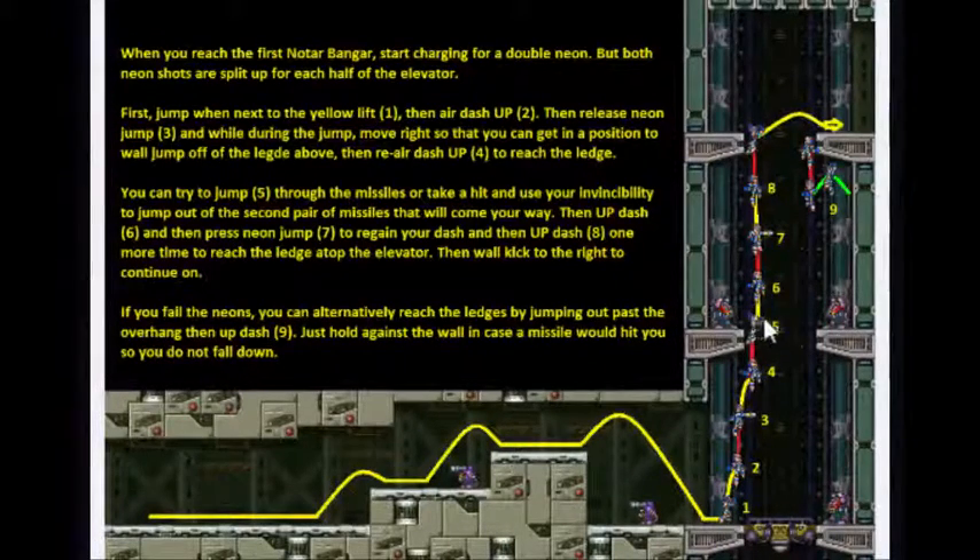Most of the time you'll get hit by a missile. And hopefully, if you do get hit, you land right in here so you can just jump, up dash, and then do your last neon. If you fail those, the alternative is to just climb the wall, possibly over here on this side — just do a normal jump and then up dash and grab.